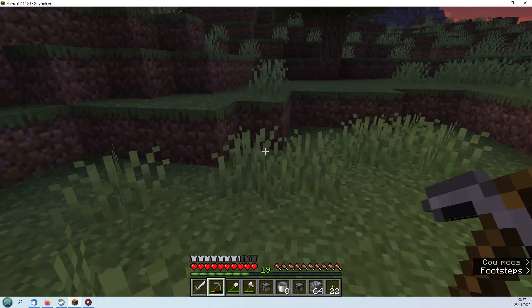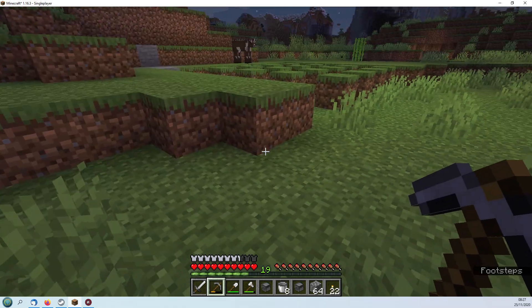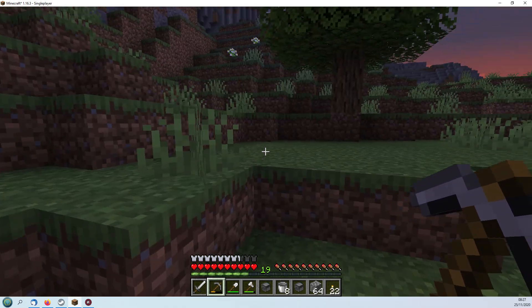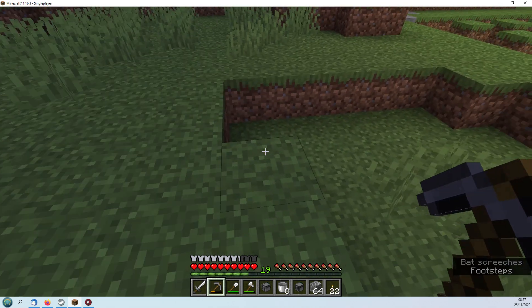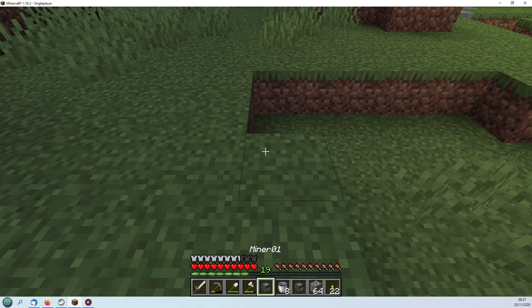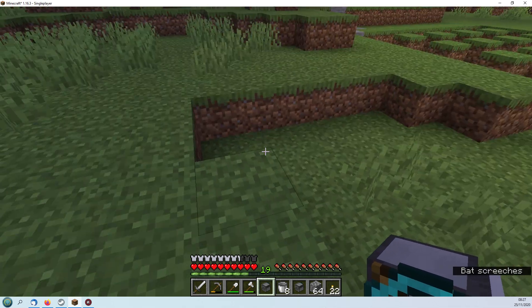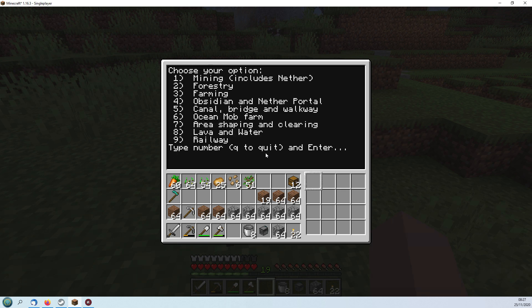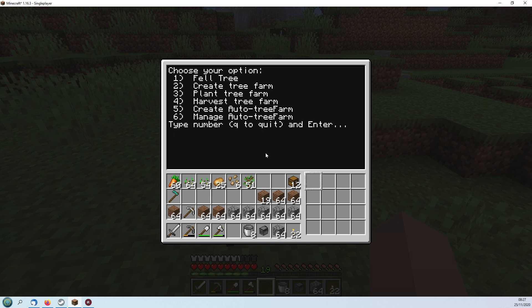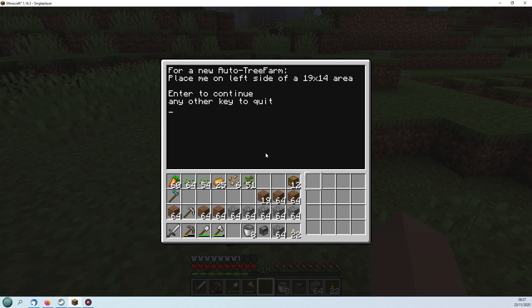Let's start it here - I think that would be okay. We're going to use the toolkit again. Let's start with the forestry - we'll do a tree farm first. We want to create an auto tree farm which is option number five.